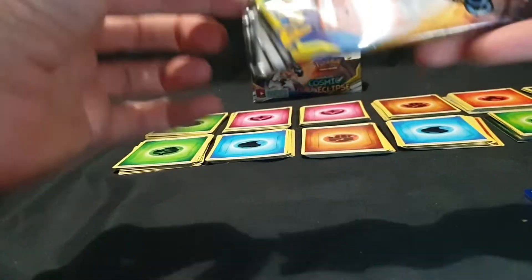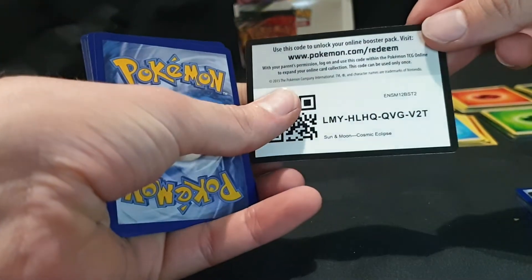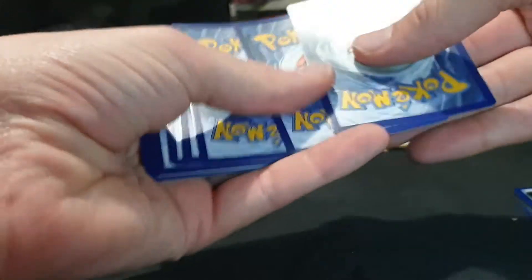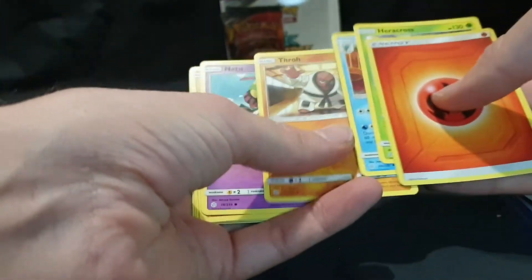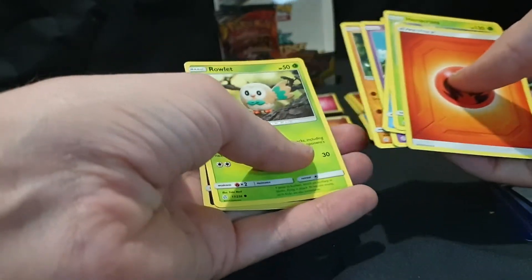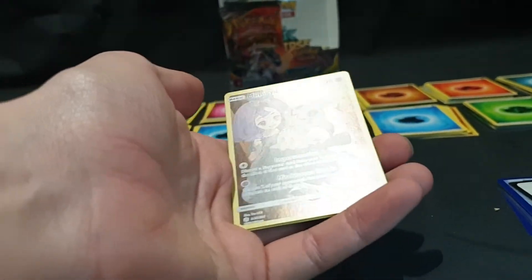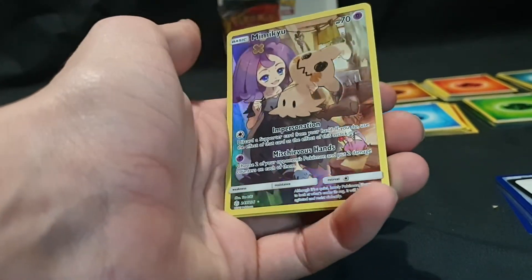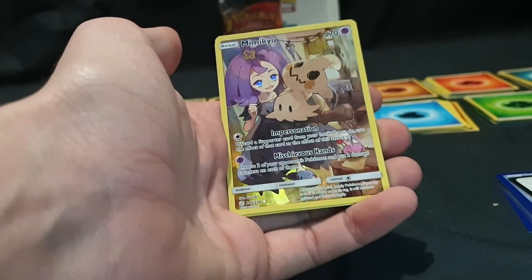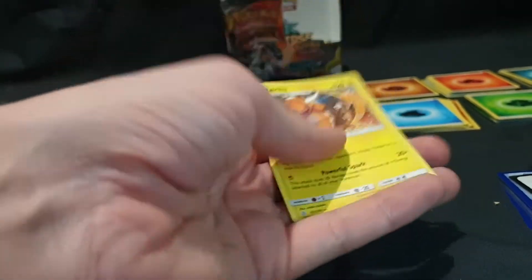Second bonus pack. We have our Energy, Heracross, Araquanid, Natu, Trapinch, Spheal, Passimium, Rowlet, Mimikyu, Mimikyu full art — I definitely needed that one, so that is gorgeous, let's get a good look at it, first time opening it up. Awesome. And we have Raichu. Another good one. Very happy with that.